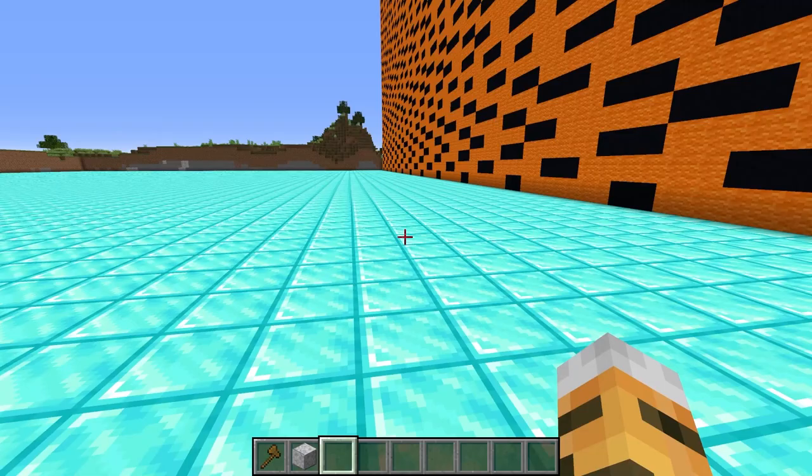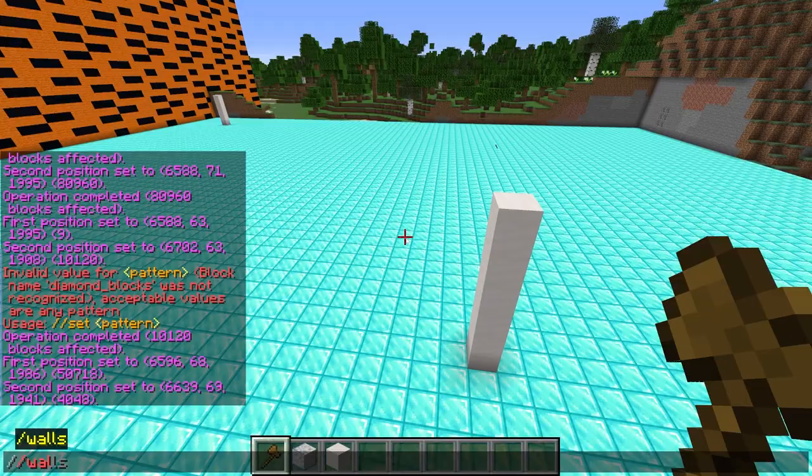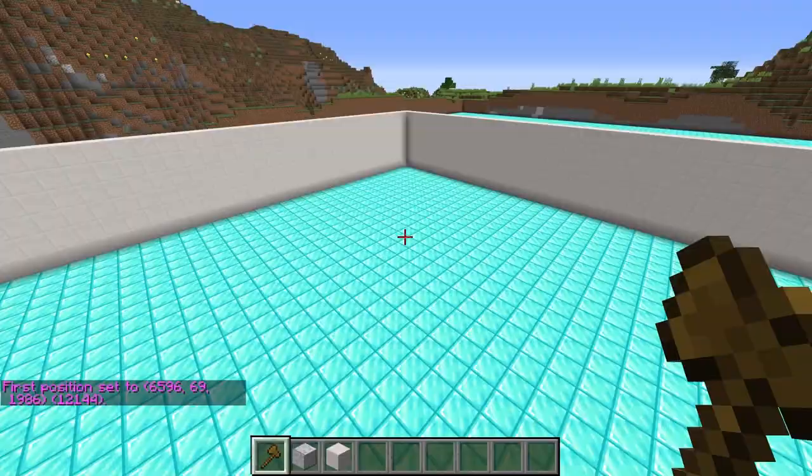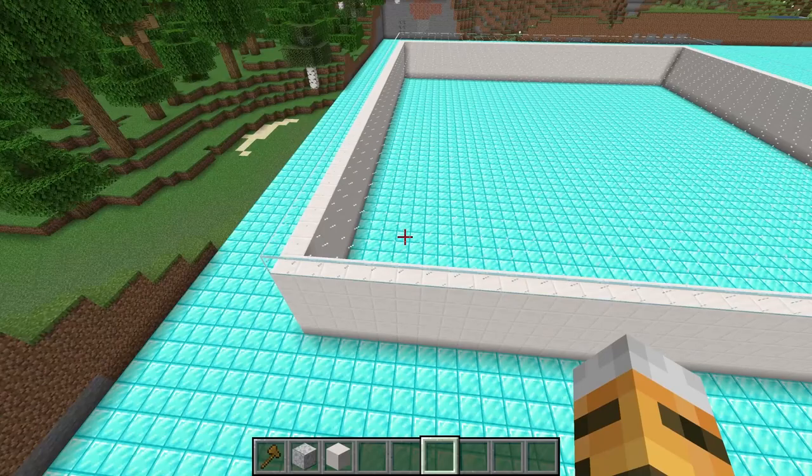Look how rich I am! But a maze really isn't a maze without any walls, so let's go ahead and add some walls next. I can use slash slash walls quartz block to make all of that quartz block — now we have some walls! And then to finish off this building, we're going to use one more command, slash slash set glass, so that we can watch Jordy from the top while he's doing our maze.